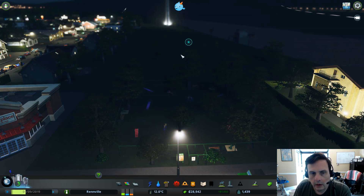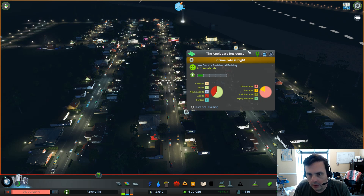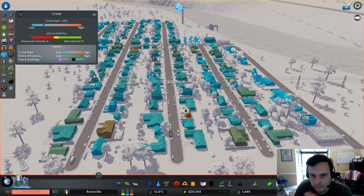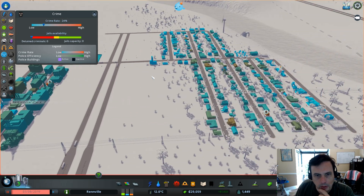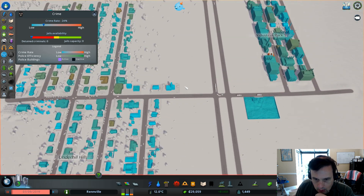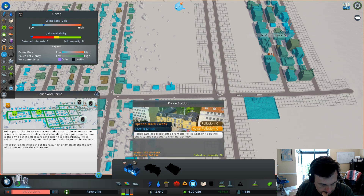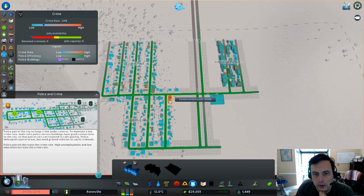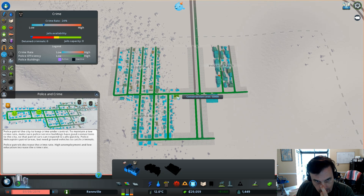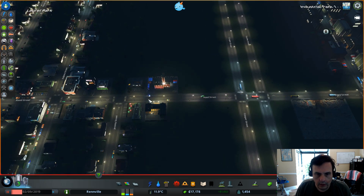No visitors, but hey — that causes the land value to go up in the area. Crime rate is high, so let's look at our police. 24%. We've got two complaints. We're going to have to put the police in. We've got money, let's do it. We're going to put it right across from the fire station — that should give us plenty of coverage. There we go.